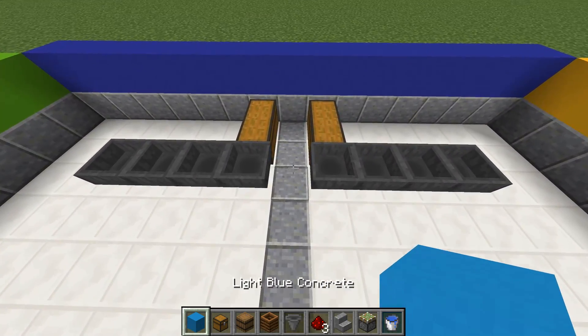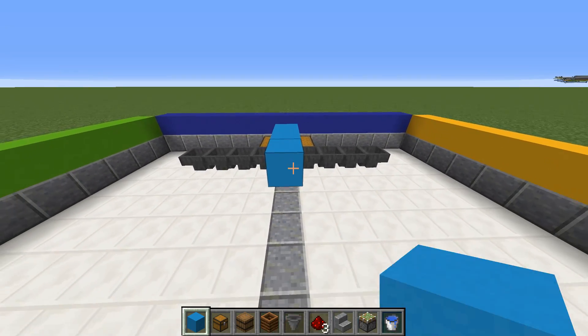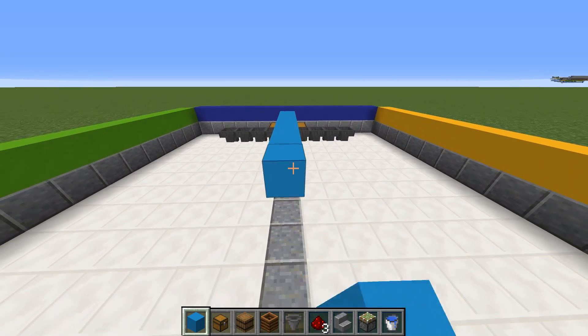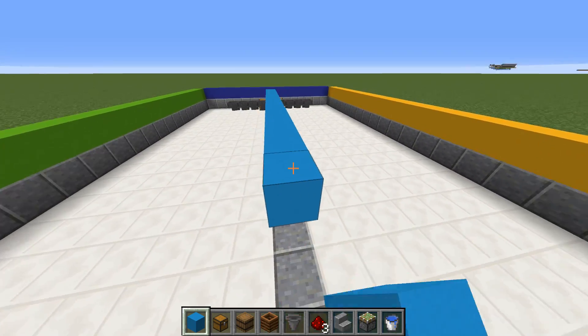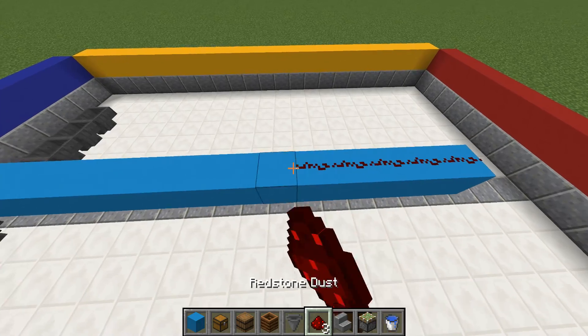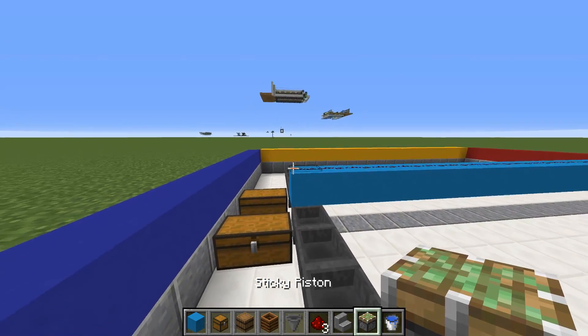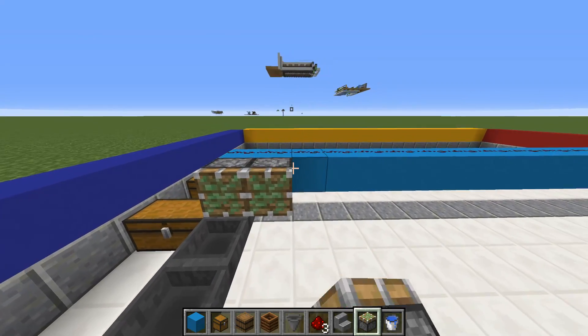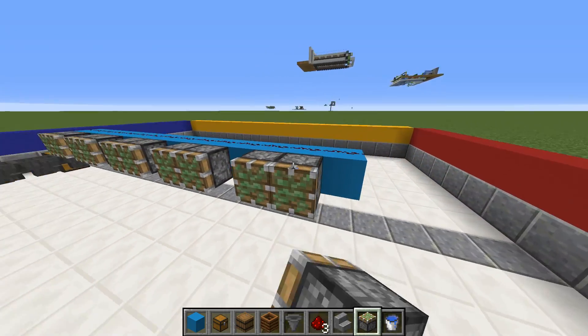Now you're going to place a block in the center, one on top, delete the one in the middle, and you're going to extend this exactly 15 blocks towards the back. So you should have a straight row of blocks, 15 exact, with redstone dust on top of each block going right across. Then you can place two sticky pistons with a space, two more, and like so until you get right to the end.